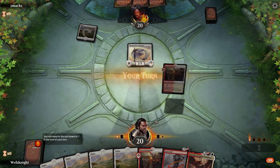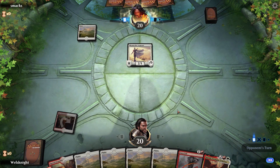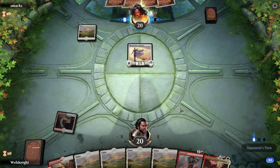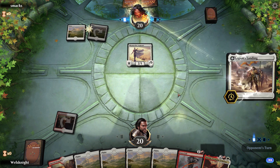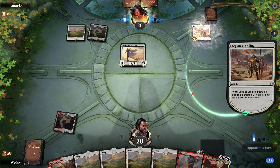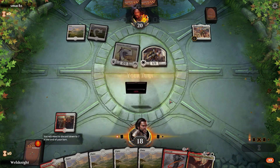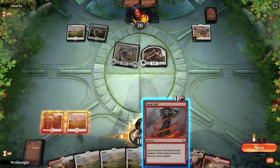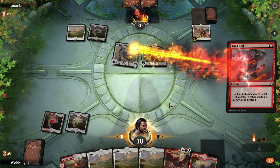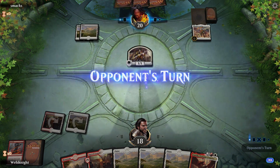We're playing White Weenie again — this is like our seven thousandth match against White Weenie. I was playing this deck a bit before I started recording and had quite a few matches against this matchup. Let's go Plains. I think we're just gonna Lava Coil the Sky Marcher right away, just to get it off the field and help keep them from flipping Legions Landing.